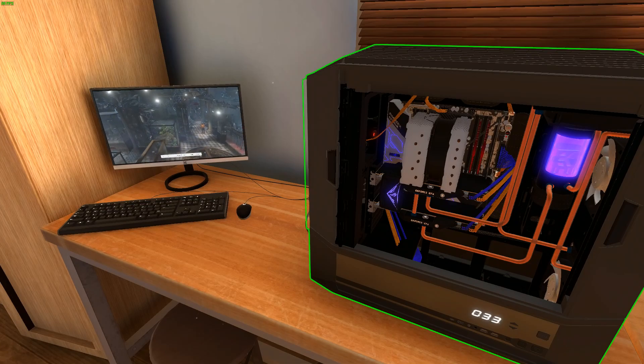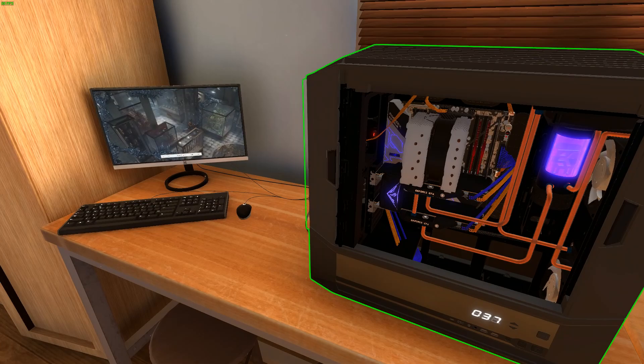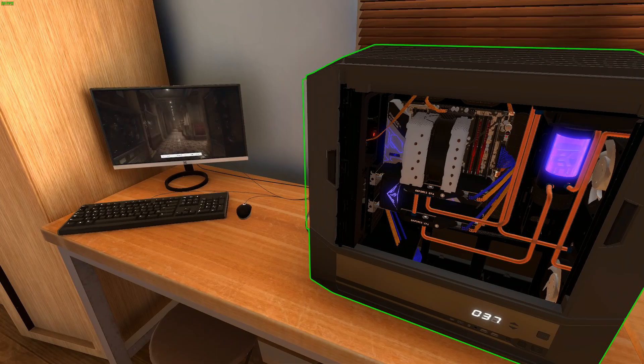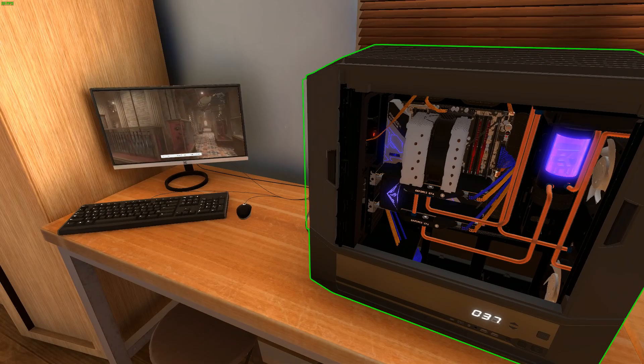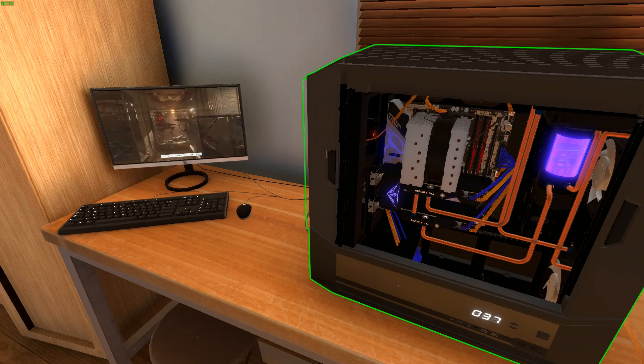This is the one process that is the same whether you're doing it in free build or career. So I'm just going to show you how to do this on the new rig I've put together in free build over the last few days. Before we get started, I highly recommend you make a backup of your save if you're doing this in free build. If you accidentally dial in 1.95 volts on your RAM that you spent hours bidding for, you're going to have a bad time.